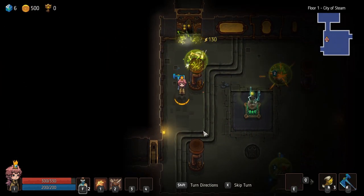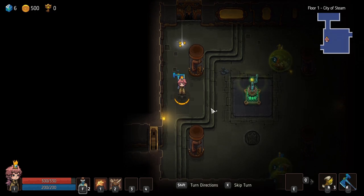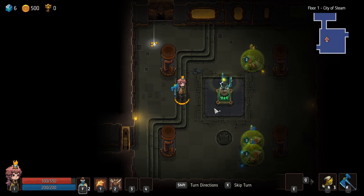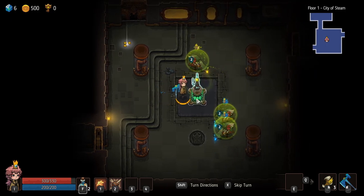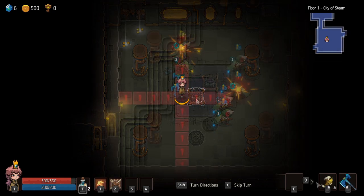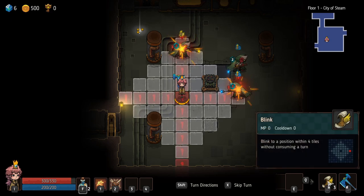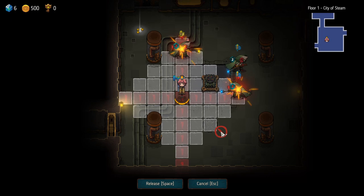This game is a roguelite turn-based fantasy dungeon crawler that's structured kind of like a strategy RPG. You get a board, and every time you move one space, the enemy is allowed to move one space. Naturally, in chess, this would result in a stalemate, so to give more versatility to your movement, the developers have added a mechanic they call Blink.